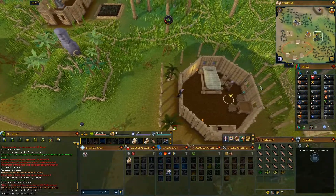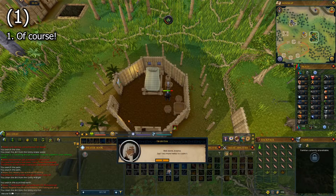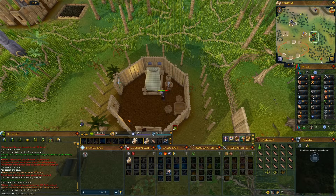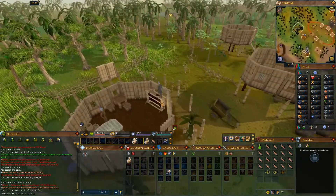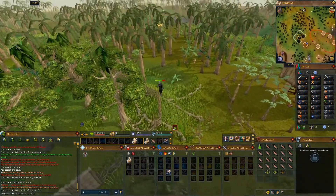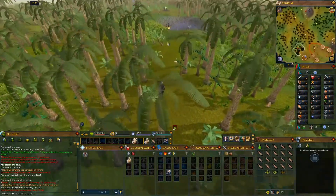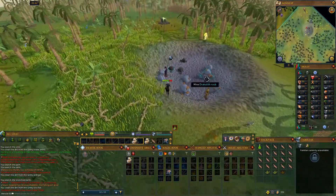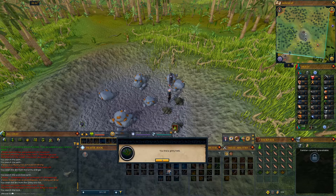Talk to him and select chat option 1. After the conversation, go southeast until you see a mine. Search the darker odd-looking rocks for Grimy Valencia Moss. Grab an extra for a total of 2 if you plan on doing A Fairy Tale Part 1.